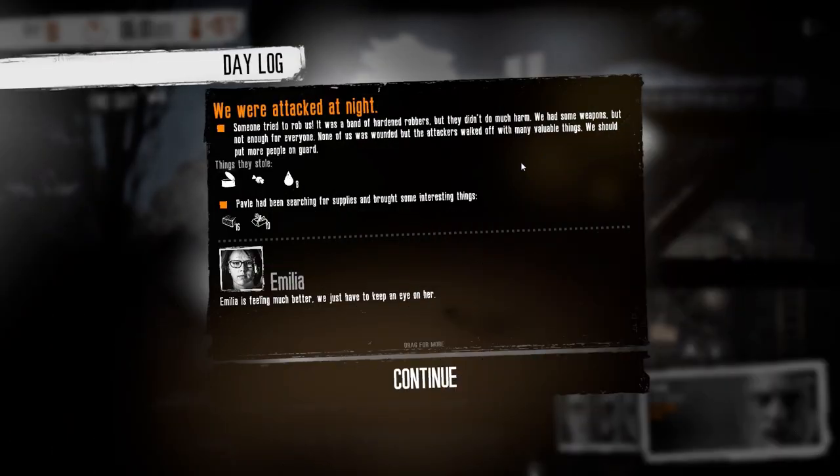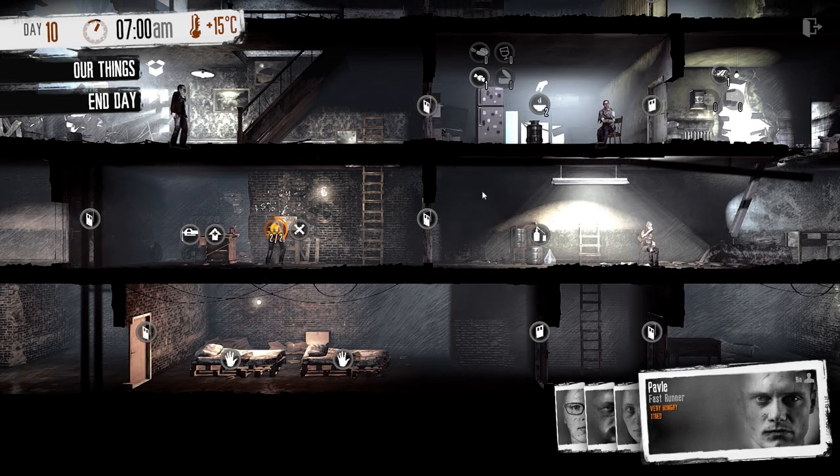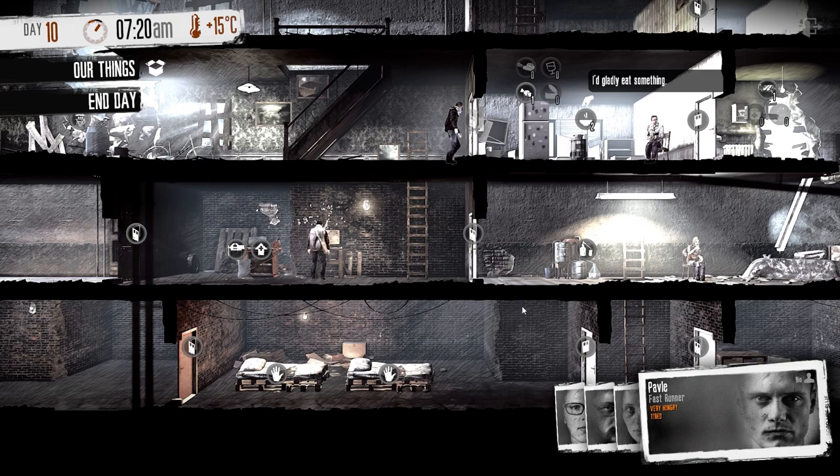Looking at the night report — we were attacked again. They stole raw food, another canned food, and a lot of our water. It was a band of hardened robbers. It's getting harder to stay alive. We're going to have to make some weapons. Amelia's feeling much better. Nobody was wounded this time, but the attackers walked off with many valuables. How are we feeling today, Katya? She actually has a hangover. That's awesome.